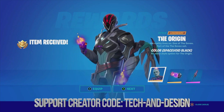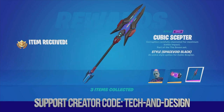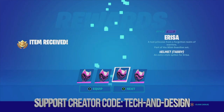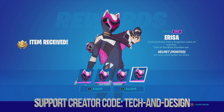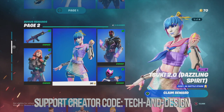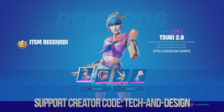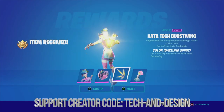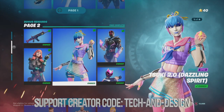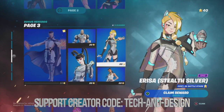Next up we have another awesome skin — just hold A to claim it. You can equip or just claim; I'm going to equip it. Equipped and equipped. Now we're going to move down and equip this style — equipped it, equipped it, and equipped it. Finally this skin has become unlocked, so we can go on and claim this awesome style by holding A. We're going to equip everything including this.